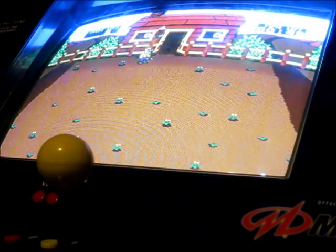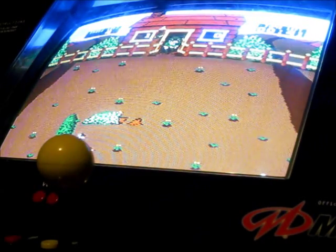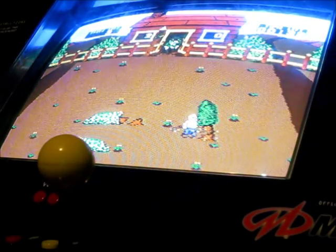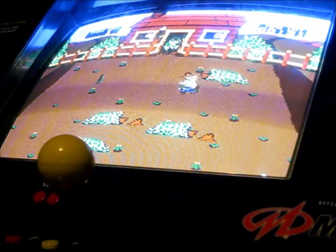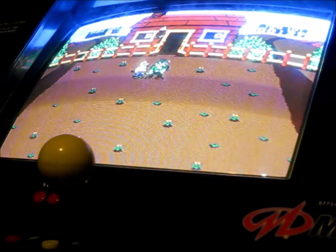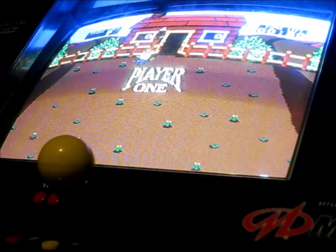The main objective of Timber is to chop down all the trees before your time limit runs out. Don't let the trees fall on you or you'll get stunned for three seconds and won't be able to chop — and that's bad because you don't get that much time. The more time you have to spare, the more points you get — every second is a hundred points as a bonus.